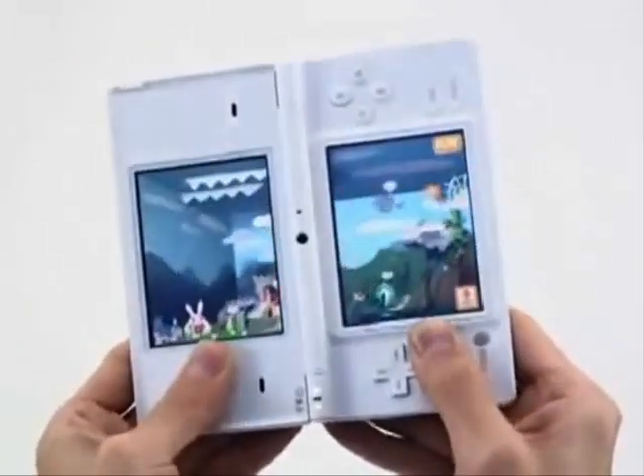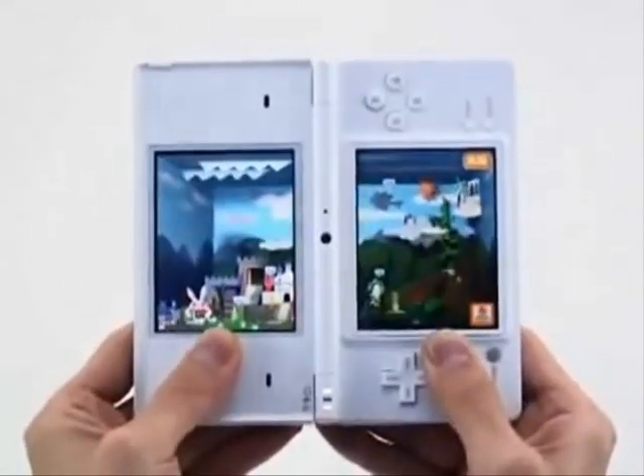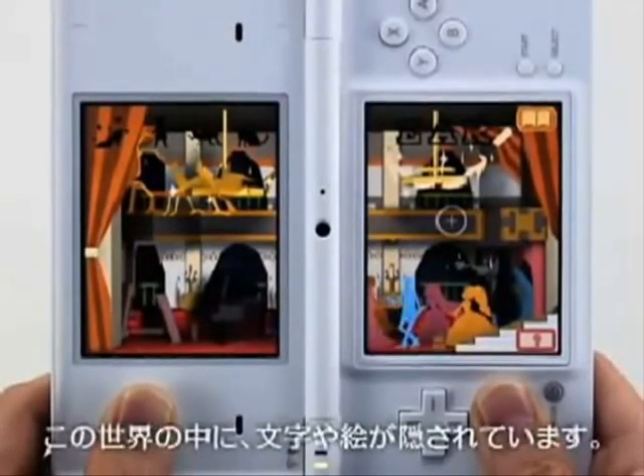Estas son las imágenes del E3 del año pasado. Como podéis ver, el 3D de Nintendo 3DS es un 3D como algunos juegos del iPad, es decir, 3D con profundidad. Y es en las dos pantallas.